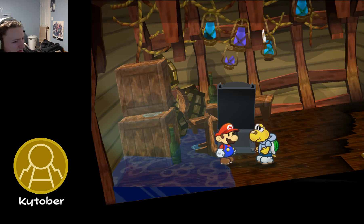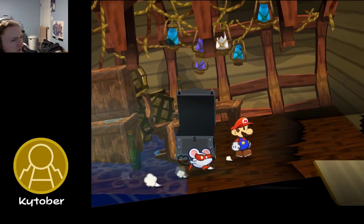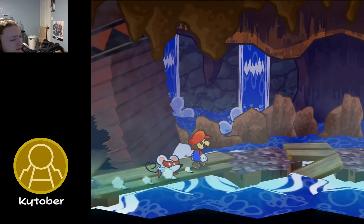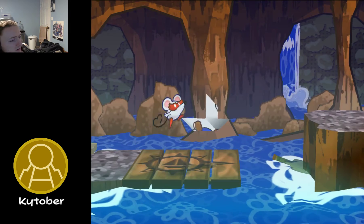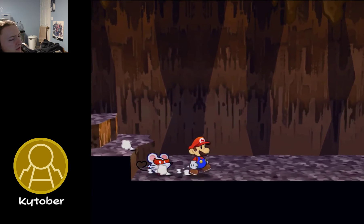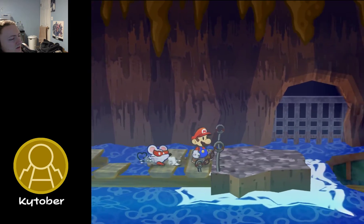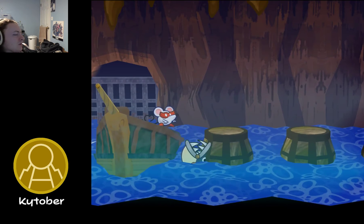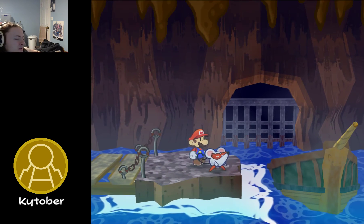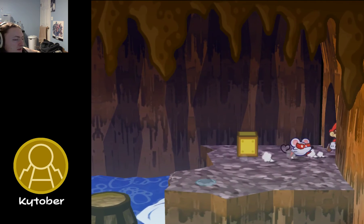Do you smell anything? Nope — she doesn't smell a damn thing out here either. Which just means we gotta get on here, pressing our boat button. There's nothing behind there — we just gotta get over here. We gotta go back to the save block. Were there four Bill Blasters? I feel like there were, but I didn't fully appreciate them. Do you smell anything? Nope. We need nothing on that ship — we did everything we wanted to do.